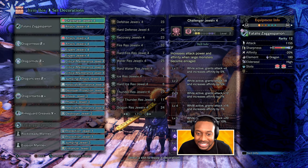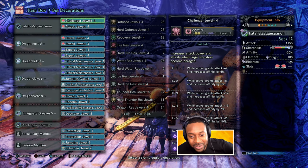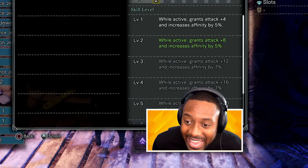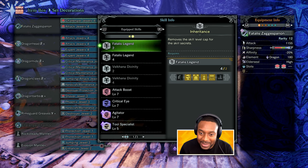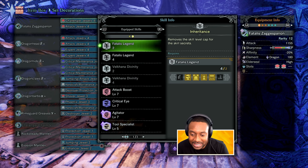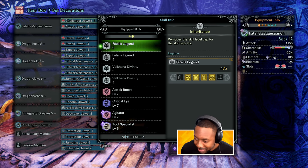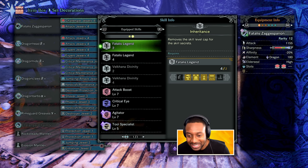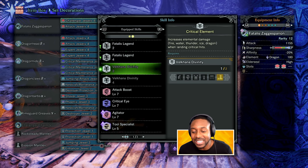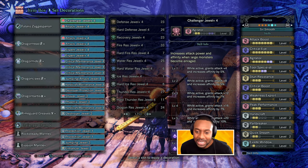It gives you literally the most disgusting slottage there ever was. Every single piece gives you four or three level-four slots available to you. The special bonus is when you get the two-set bonus, you remove the level cap, meaning you can max out every single skill that needs special sets in order for it to be level seven. Some armor pieces need like the barrel set to get level-seven agitator or whatever — this set gives you the ability to go to level seven on every single ability with just two-piece armor.